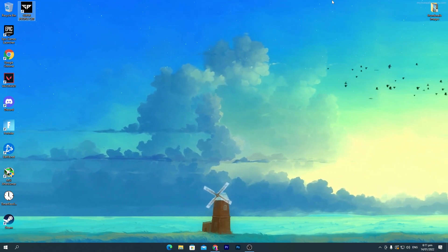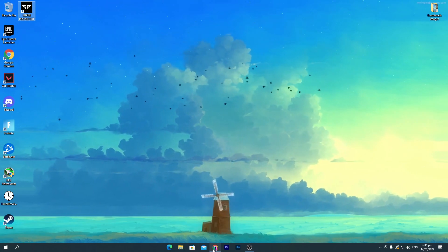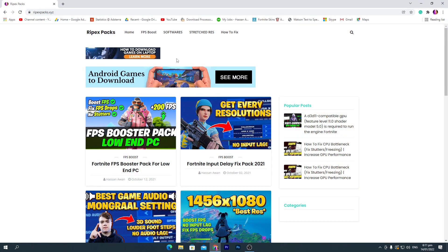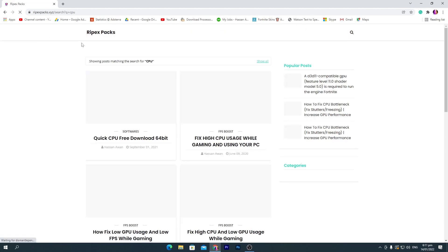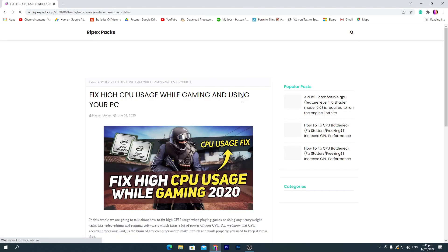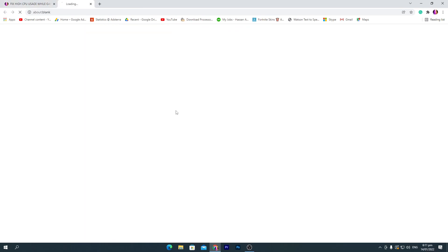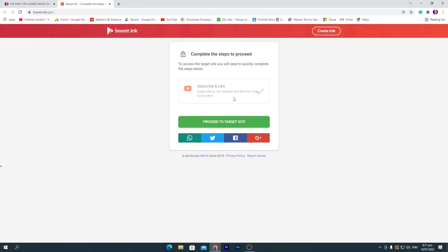Go to the description of this video, click on the link, and that will take you to my website. Once you are there, go to the search icon, search for 'CPU', and press enter. From here, click on the post for fixing your high CPU usage, scroll down, and find the download button.